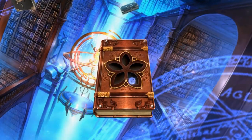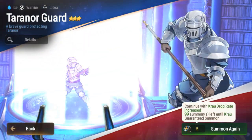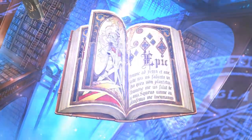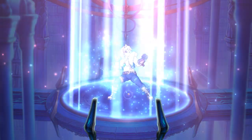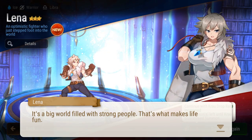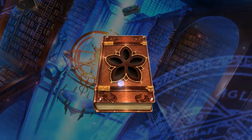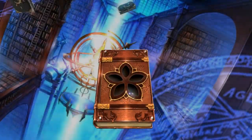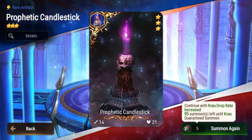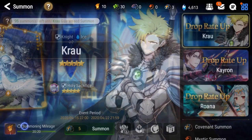Aria — save every single one of those you get. If you guys want me to do a specific video on artifacts, let me know down in the comments; I've done one before and I can do an updated one. Lena — this is the one I will build as my farmer. She's a three-star, but if you get that unit don't just fodder her off. She's a great farmer and she can also be used in Wyvern early on too, which is nice.